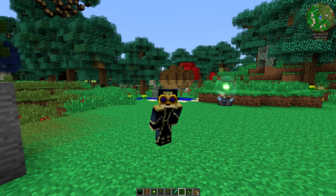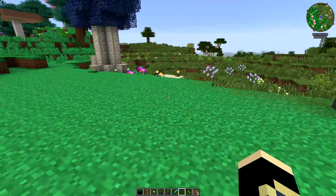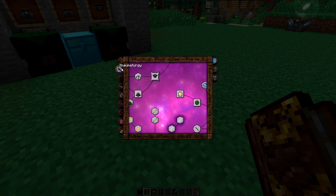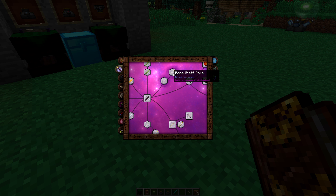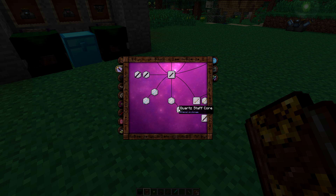Hello and welcome back to another Thaumcraft 4.2 tutorial. Today we're going to be continuing on where we left off last time, which was on the thaumaturgy tab. We did all of the wand cores. Staff cores aren't that much different — they're mainly for attacks and I can give you a quick brief run over of them now.